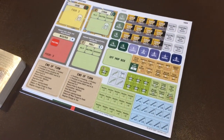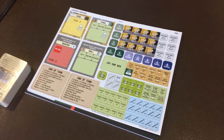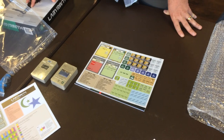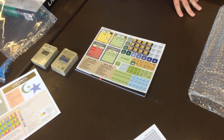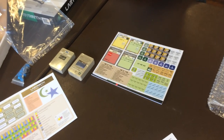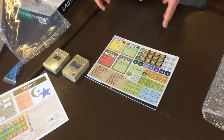The counter tray includes several units used in the game, including some reaction and awakening markers. These are key elements to represent the Arab Spring. When I designed this game, I approached Volko Runke, the designer of Labyrinth, and said I'd like to tailor your game for the Arab Spring — the movement that began in Tunisia in December 2010 and transpired over the next 19 to 20 months across the Muslim world, spawning movements of freedom and perhaps even democracy.